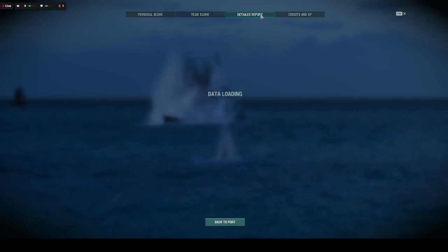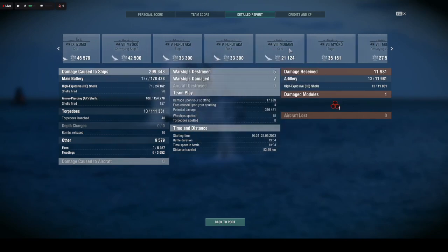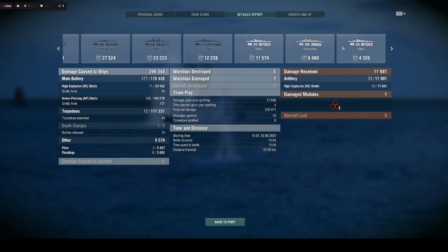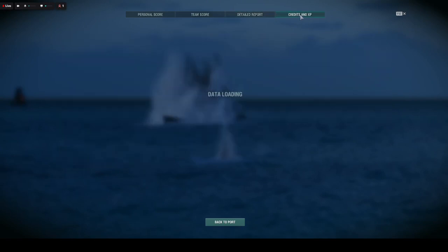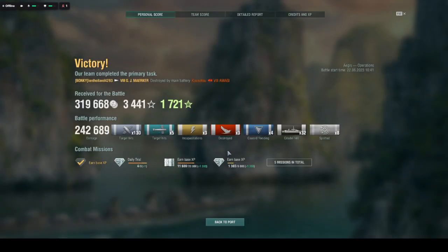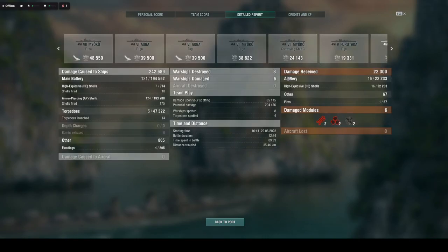1,330 ribbons — not bad. This thing is basically a cruiser killer, that's what it does. Only two stars, not the best Aegis map, but solid Merkur gameplay. 32 citadels, three kills, 132 hits — still top of the team. Literally firing nothing but AP and torpedoes, but the majority was armor-piercing shells.